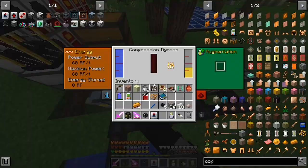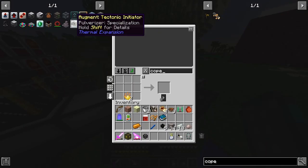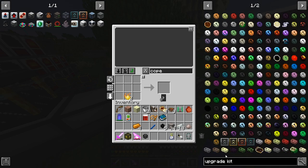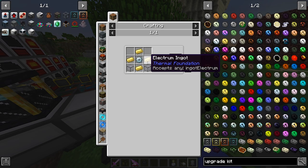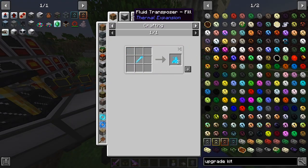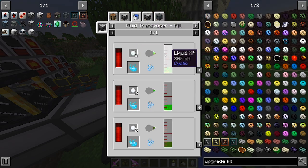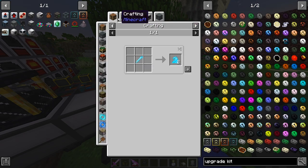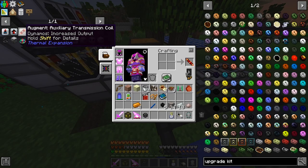We can see how much we're making at the moment — 60 RF a tick. If I place this upgrade in: 240 RF a tick. Pretty good! We've got these two more upgrades as well, so we'll add those once we can afford to upgrade further. For those I need the next upgrade kit — reinforced — which uses electrum. I'll stock up on electrum and redstone between episodes. We need to get up to signalum-tier upgrades on these to get all three upgrades we want.